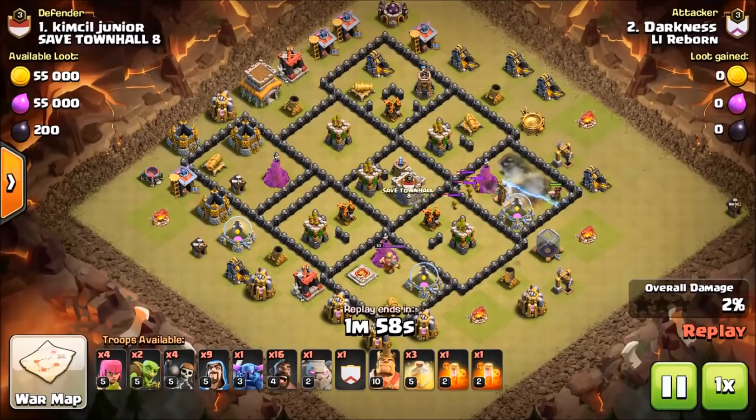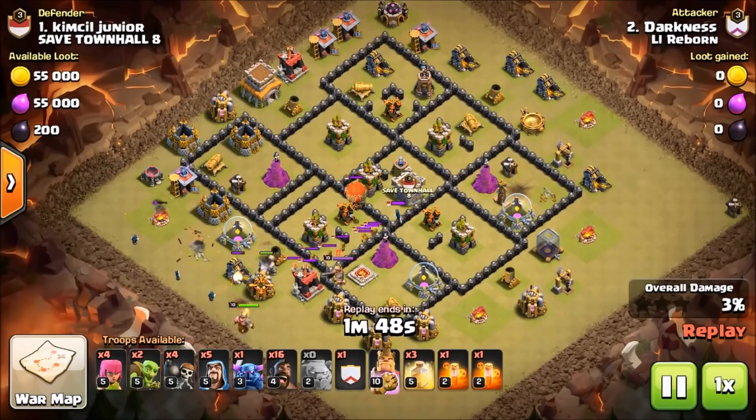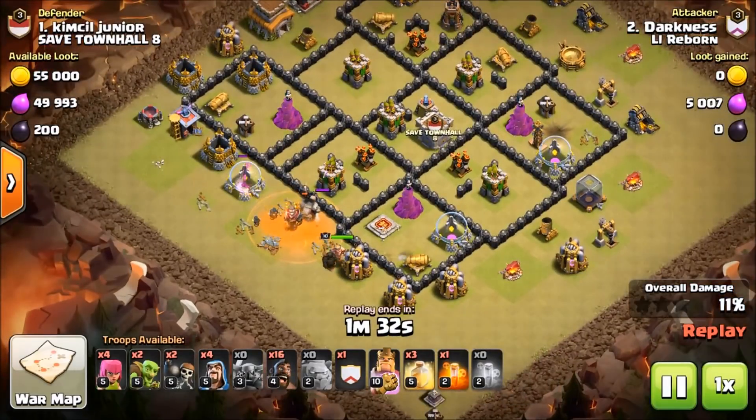He's going to have to drop another hog — didn't get a full pull. He got it all though. Here comes his attack, and this way the CC is going to be under poison and under the pressure of the wizards at the very beginning of the attack. That can really screw an attack up depending on who you're attacking, especially if they have max troops in their CC. Luckily, that CC did not.